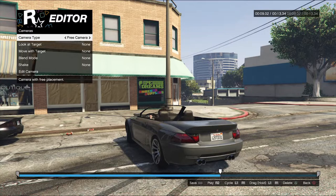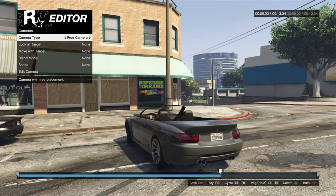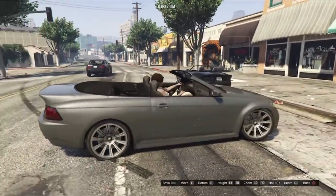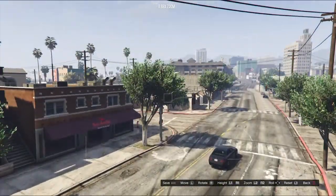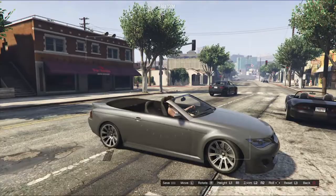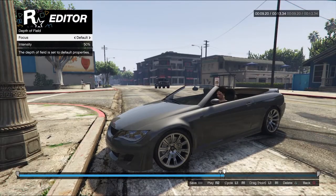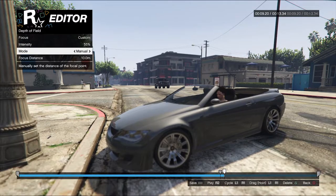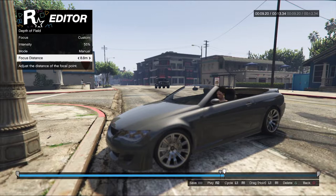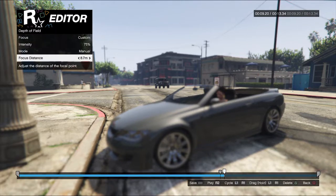So the options we've got are cameras. The first option lets you adjust the camera — use the free camera and move it around to find the right spot. There are also presets to click through, which I'd recommend. You can use L1 and R1 to crane the camera up and down. Craning is good for changing your perspective from a low to a high area. L2 and R2 zoom in and out. Then there's depth of field — here you can alter focus, intensity, the mode, and the focus distance.